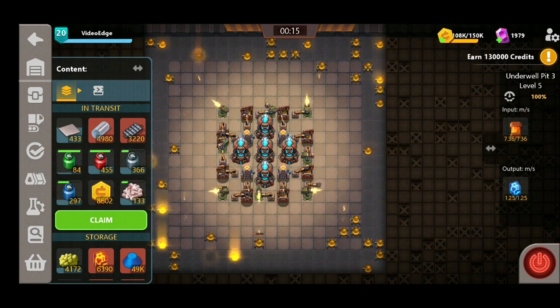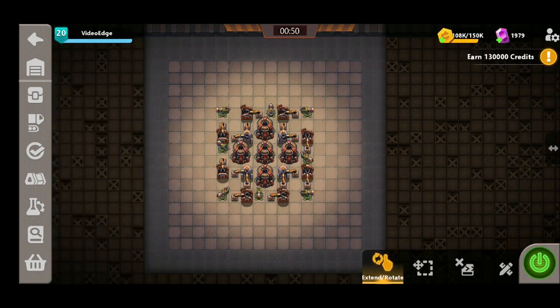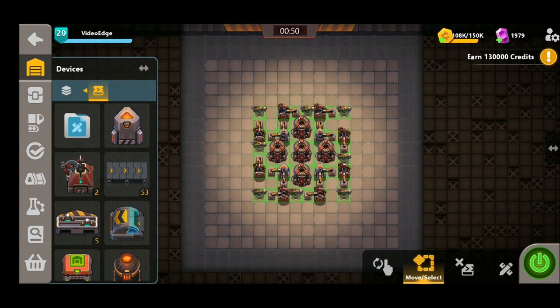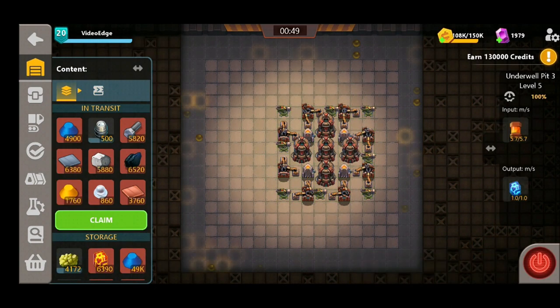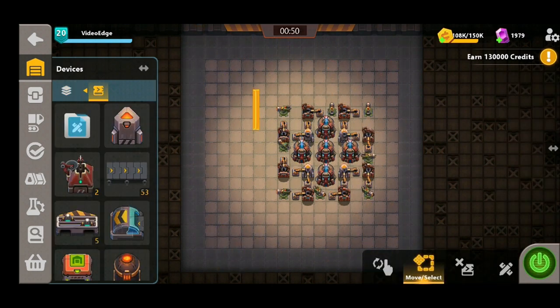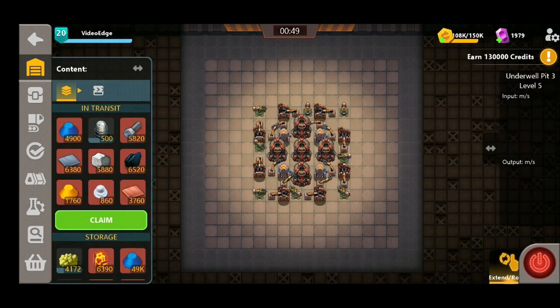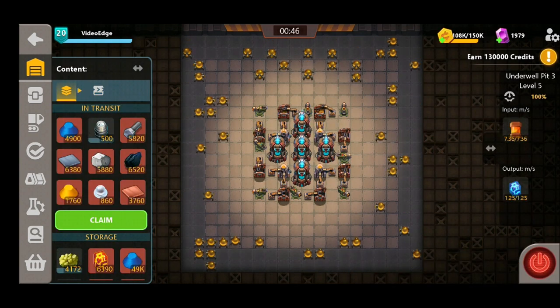Now one thing to mention about this design is the placement location really affects the amount of Everstone that you produce. As you can see we're producing 1.25 Everstone in this location, but if we move it over slightly to the right and try it again we can see that the output has reduced and we're not making as much. So it's imperative that you put it right in the center — that means having four spaces on each side.